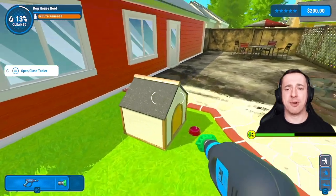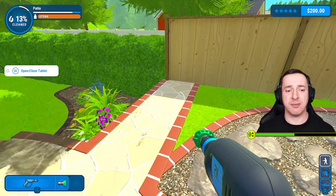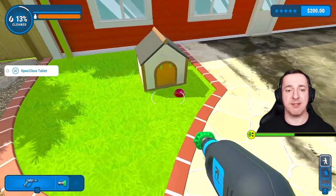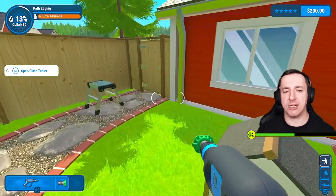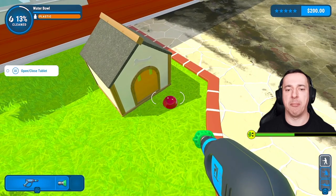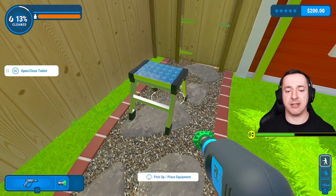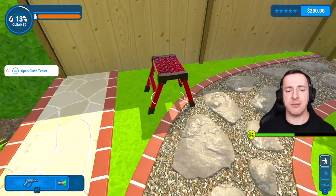Hey everyone, I'm back in Power Wash Simulator for part two. We're continuing with the garden. In the first episode I sorted my van out, and we're in this rather manky looking garden. I saved the dog from getting some horrendous disease — the dog can come in safely now and play here. I also discovered in the last one that we can pick up equipment by hovering over it and pressing down.